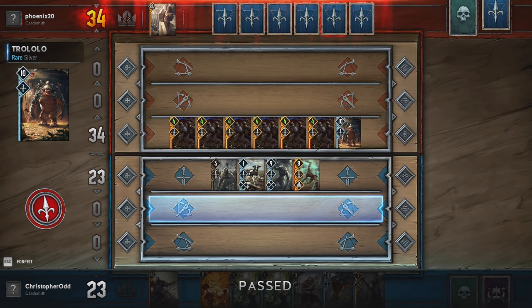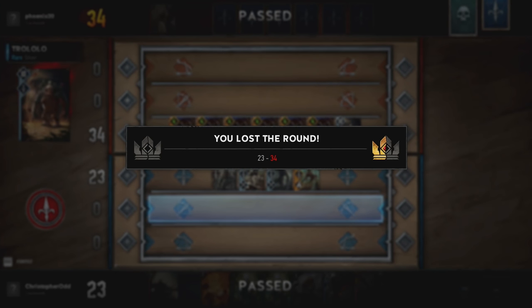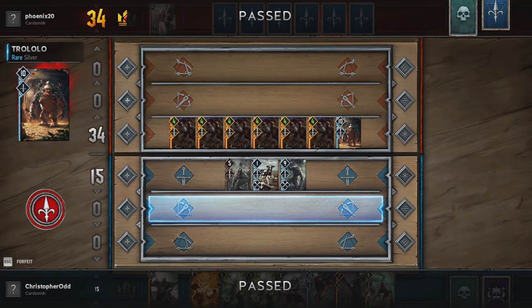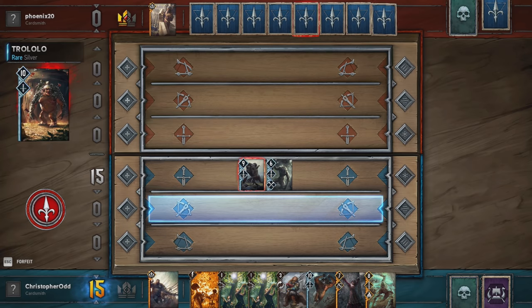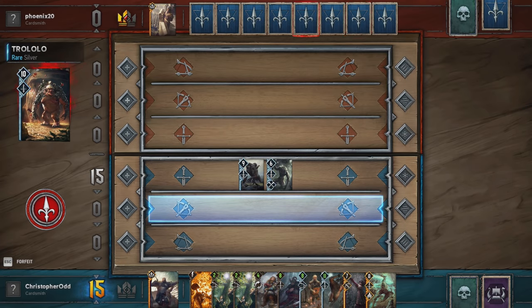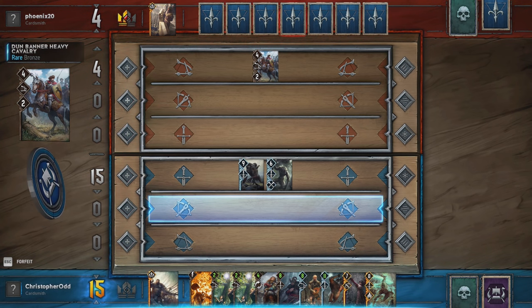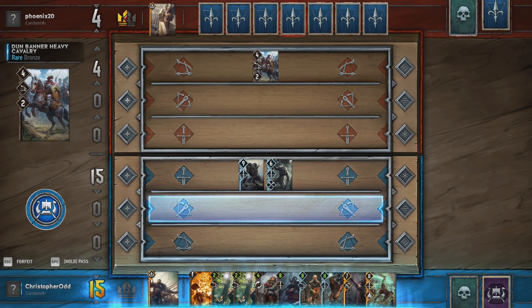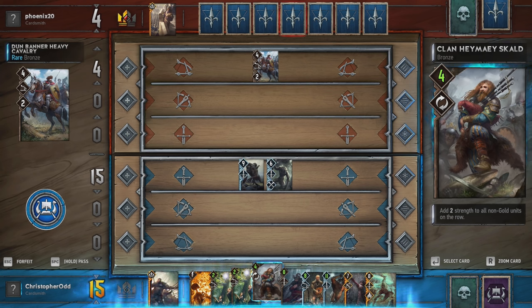I'm going to let him take this. We get the Ciri card back, get the graveyard stuff going. That's where this class is the strongest, I think. There's the Chort — he comes back. Beautiful. This has to be a Skellige faction thing, where all of these guys are slowly gaining strength as long as they're in your hand. It kind of counteracts the natural inclination to want to send stuff to your graveyard. So it's a cool balance.